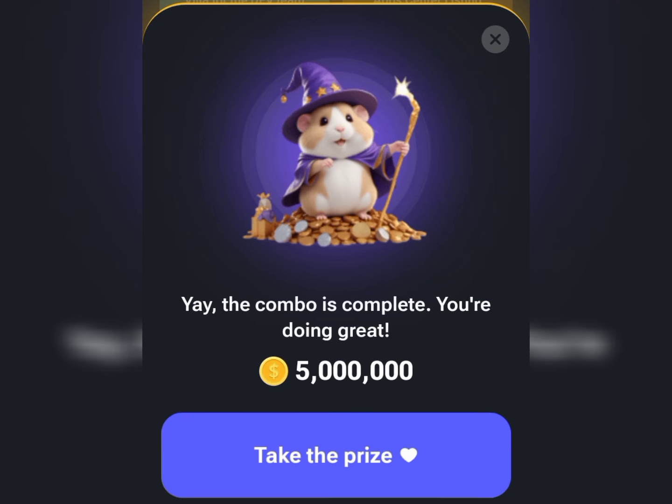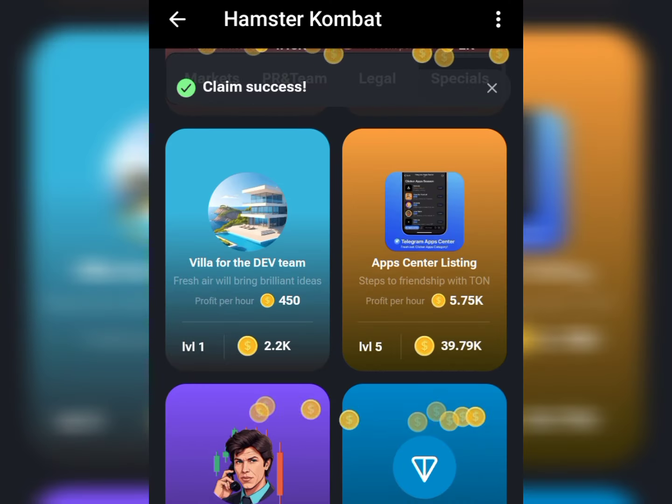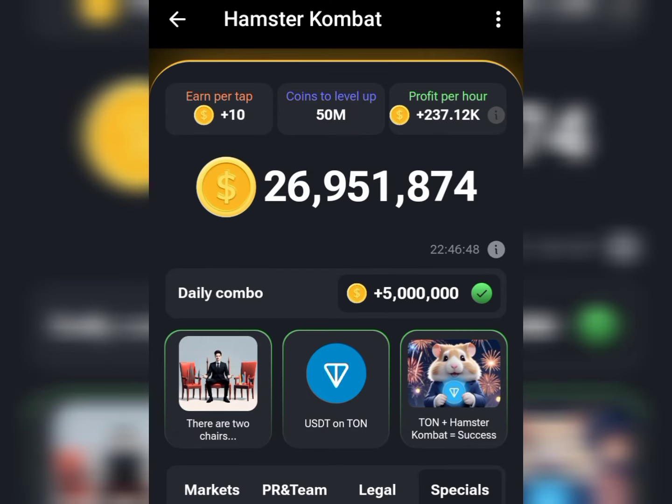It's going to load up and boom — we got all three daily combo cards unlocked. Click on Take the Prize to unlock these points directly to our balance. Let it load up and boom — claim successful! As you can see, we found the first, second, and last one, and we got the five million points added to our official balance. That's all for today — make sure you like this video, leave a comment, subscribe, and turn on the notification bell so you'll be notified whenever we upload. Stay tuned and we'll get the next one tomorrow!